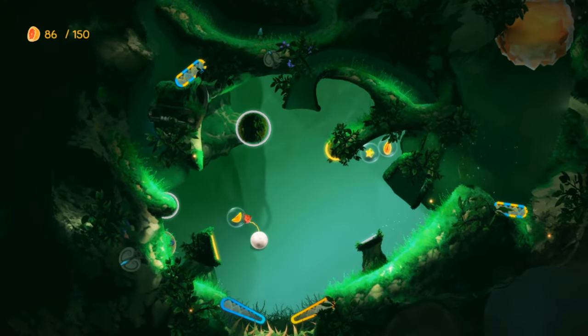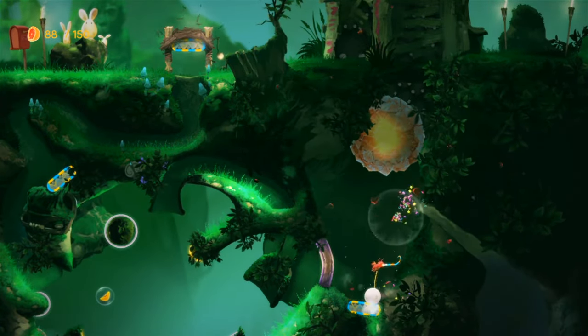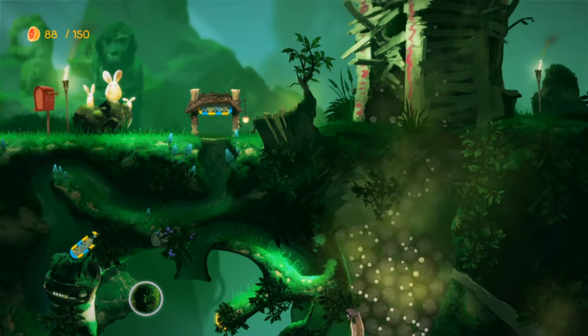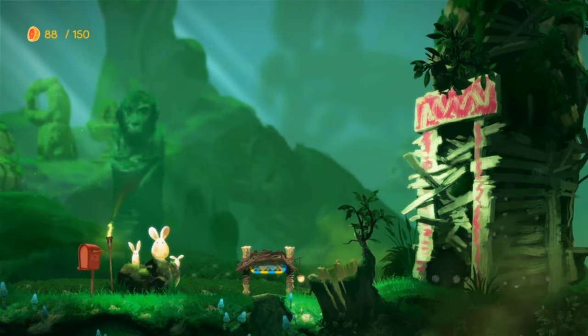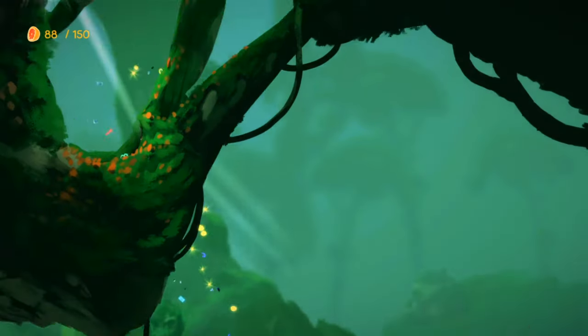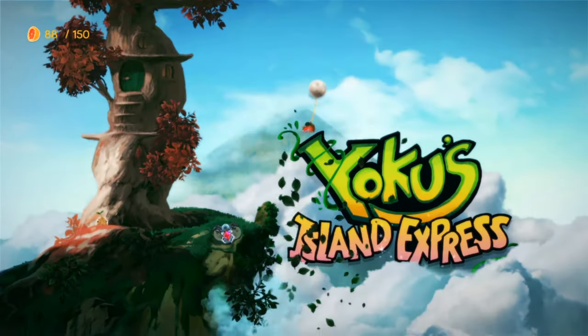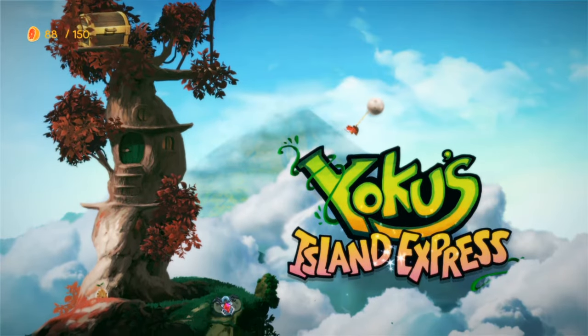We shoot ourselves in there and we're good. Yes! Boink, a boink, a boink! Whoa — look, they're all falling out! Oh yeah, here they come. There goes the nest — check them out! Whoa, we got shot up! Whoa — Yoku's Island Express! That is awesome.